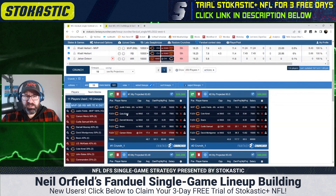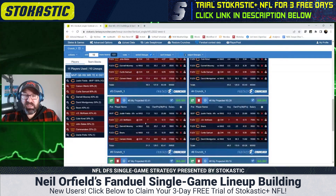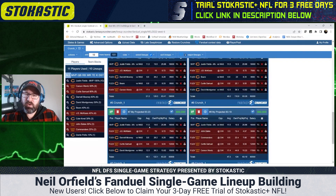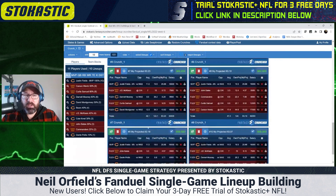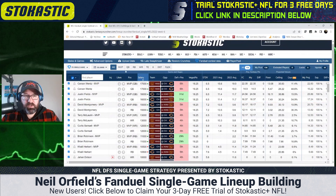I notice right away the optimal lineup uses Carson Wentz without any Washington pass catchers. That might be something I try to group out — if I have Carson Wentz in a flex spot, I may require at least one pass catcher elsewhere for the Commanders. I don't always do that on FanDuel, but I'll see if that pattern comes up a lot.